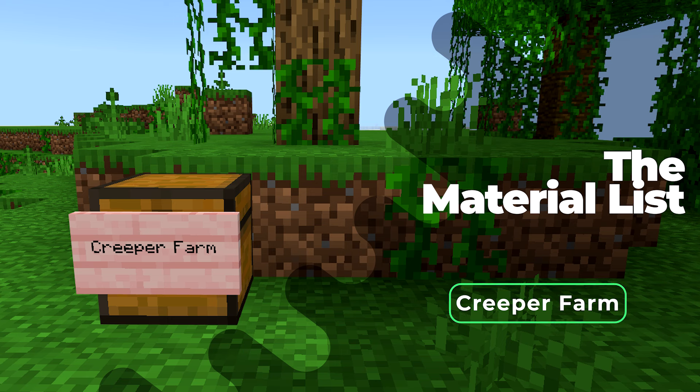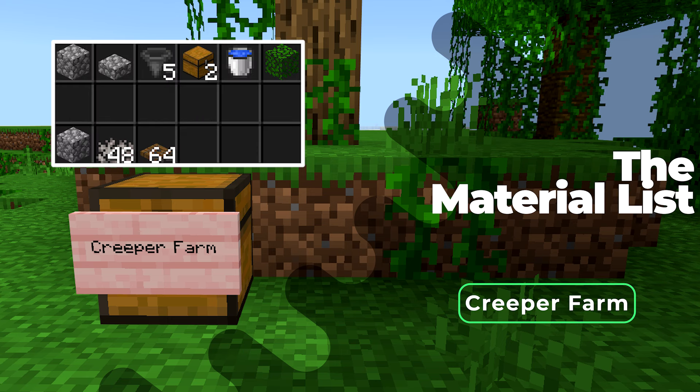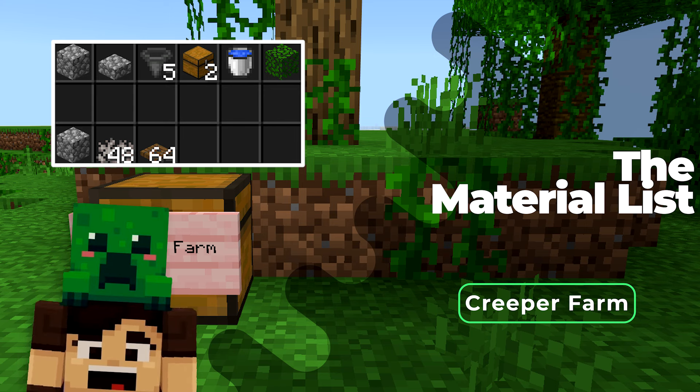To build the main part of this farm you'll need about 11 stacks of solid block — these can be any blocks of your choice, I'll be using cobblestone. Then you'll need about four stacks of slabs, five hoppers, two chests, two buckets of water to make an infinite water source, 37 stacks of leaves, and for each layer: five stacks of solid block and about 48 dead coral fans.